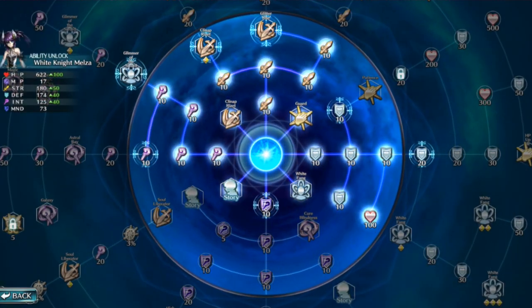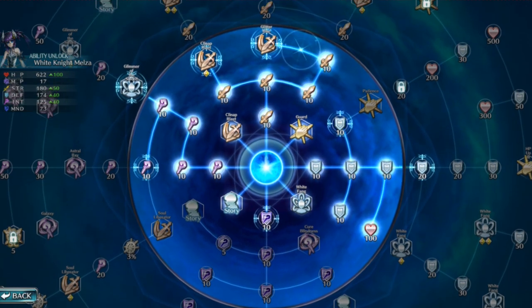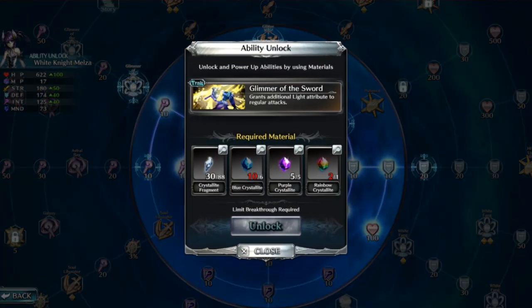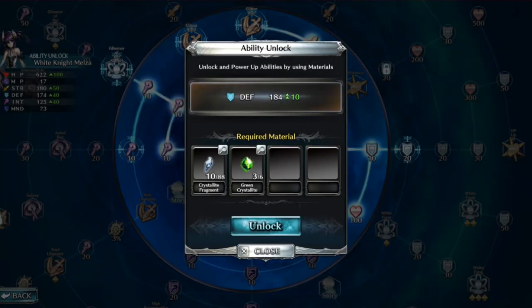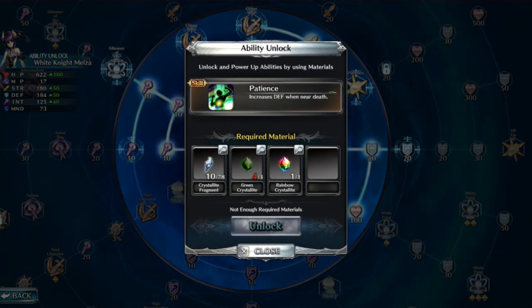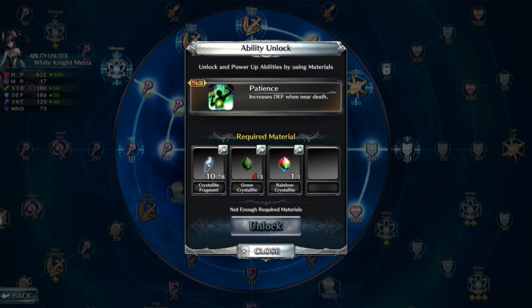Essentially what you want to do is make sure that you are building your character according to how you want to use them. I want Melza to do her thing with her attack, do her thing with her Glimmersaur, and have her light attribute on her attack for extra damage — which makes her a good DPS plus tank. That unlocks some things I didn't even know I had, so we're gonna knock that out right now. This gets me to my next thing — patience. I need to go wherever I can acquire it, which is part of how you get stronger in this game.